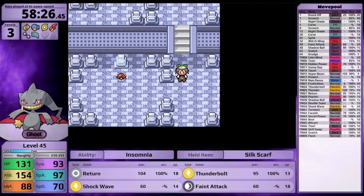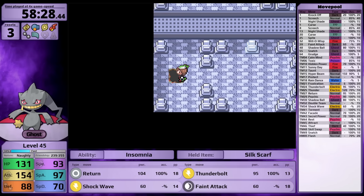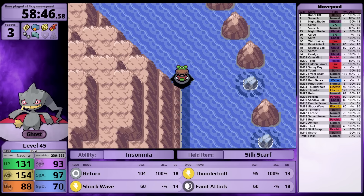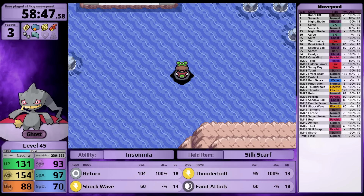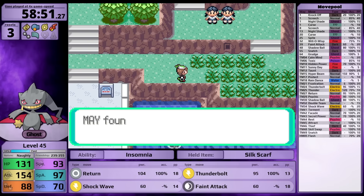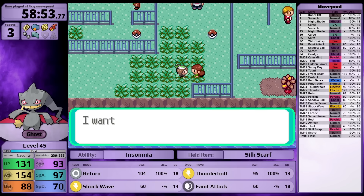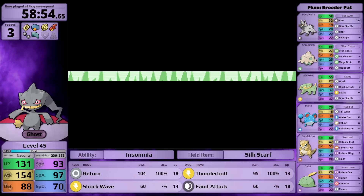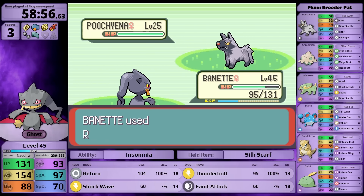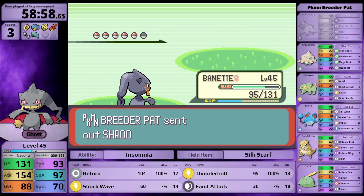At Mount Pyre I can pick up the Shadow Ball TM. At long last Banette gets a same-type attack bonus Ghost-type move with 80 base power. However, I would learn Shadow Ball through level-up at level 48 - only three levels away. Because I'm so close to learning it naturally, I decide not to use the TM, which makes no sense in hindsight - I could use the move reminder to get it back. I probably should have just skipped the TM detour entirely.